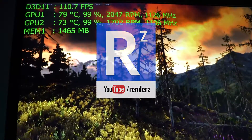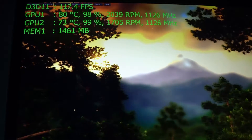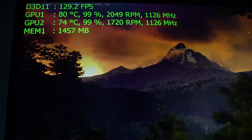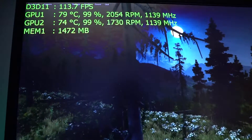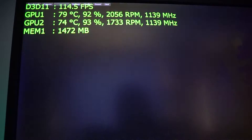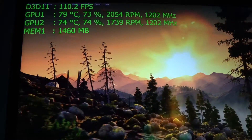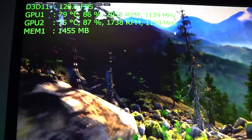Hi folks. What you're seeing now is me running Valley Benchmark just to see if both my GTX 980s running SLI are actually being utilised. Both GPUs are being utilised — 99% is the most you can get out of it. I don't think it ever reaches 100% each, but you can clearly see, other than some minor temperature differences — maybe because of the placement of one on top of the other — they are pretty much in sync.